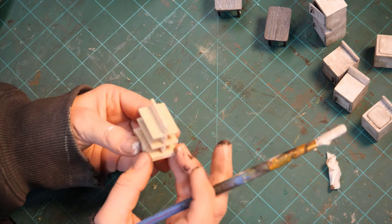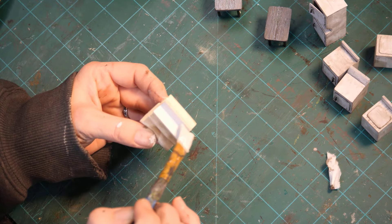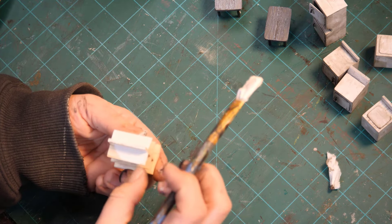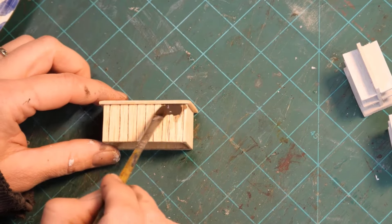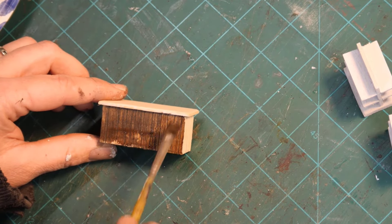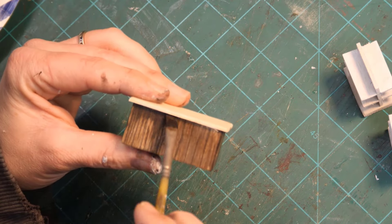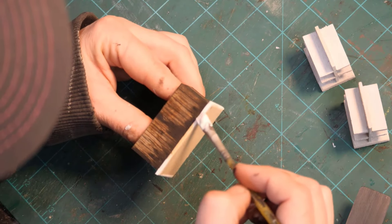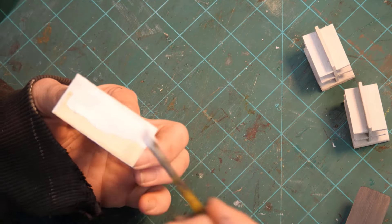We've also got these little store racks — they're empty in the game, but that's where you'd put crackers and chips for campers to buy. We're going to paint those too. Remember how I said when you do washes, you can't be messy with glue? Well look at that — that's what happens when you're messy. Now I'm going back with dark paint to cover up the glue mess. Now you understand — and it looks great.